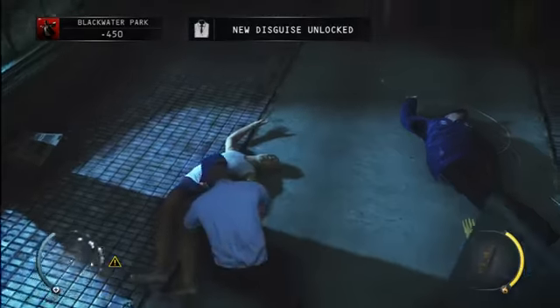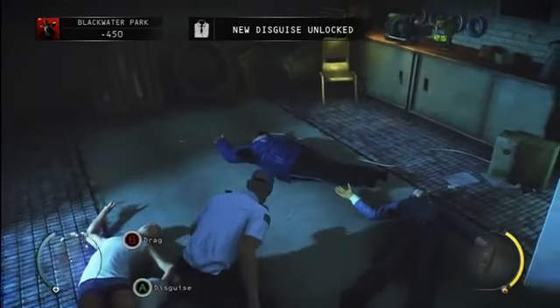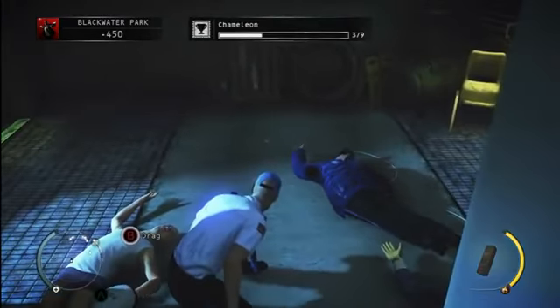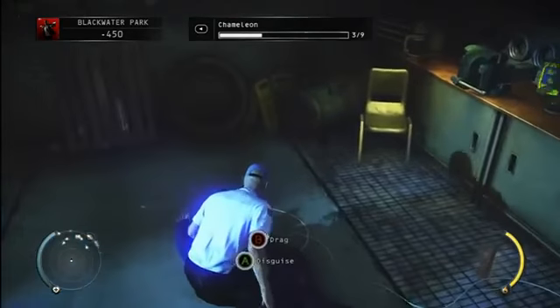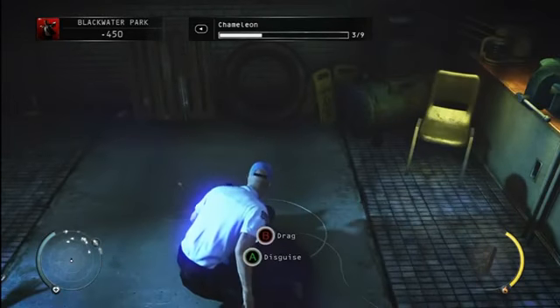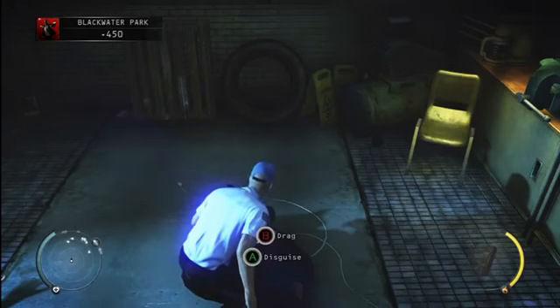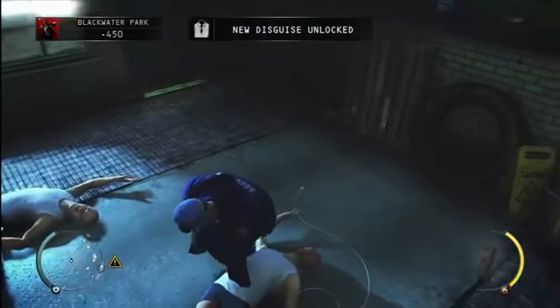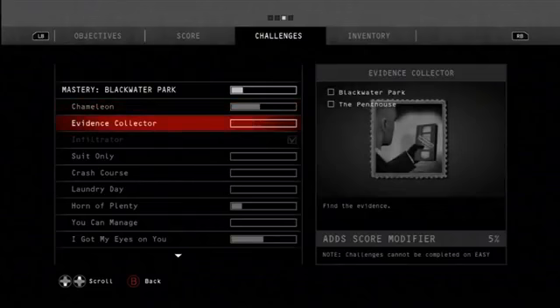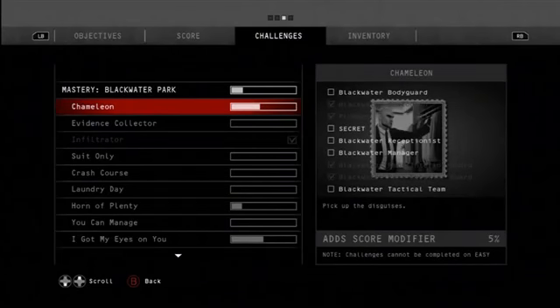This is going to be our next disguise right here — and then our next one after that. I believe we have two more disguises inside the hotel to get, which I believe is the receptionist and then the manager.